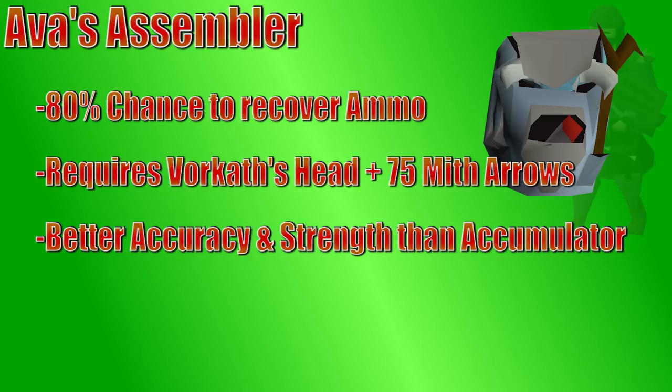Otherwise, you'd only have to buy one bolt or one arrow and that would be a little overpowered. It is extremely important to get an Ava's device as soon as you can if you plan on using range. There are some monsters that you fight where you aren't able to pick up their ammo — the easiest example is Olm's head. When you shoot an arrow at Olm's head, it doesn't appear under him; it just disappears. Even without the ammo-pickup effect, just having higher range accuracy and the range strength bonus from the Assembler is a big deal.